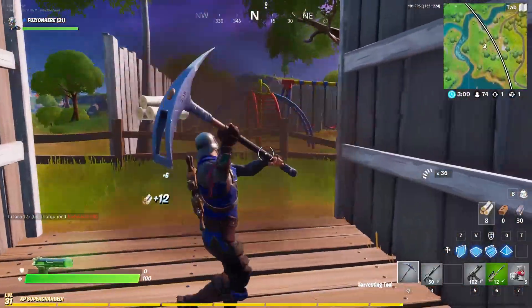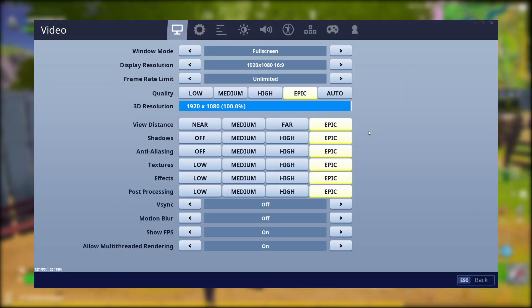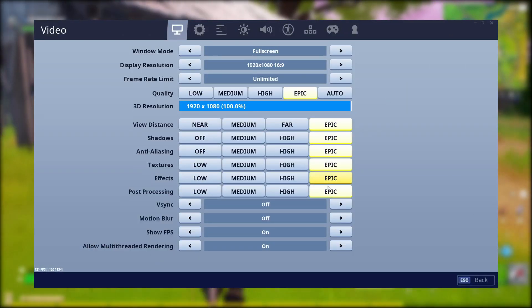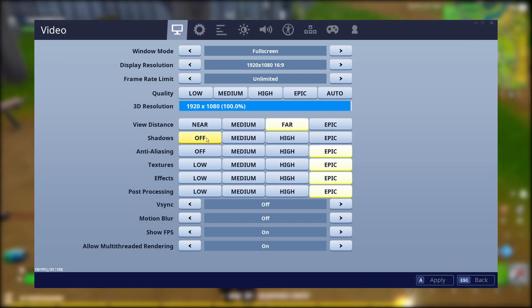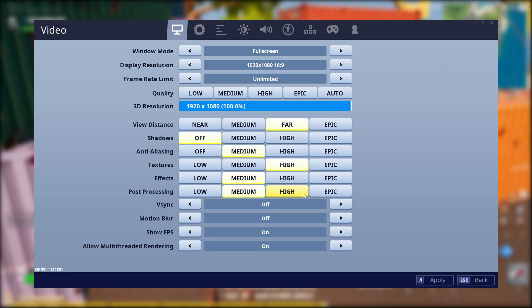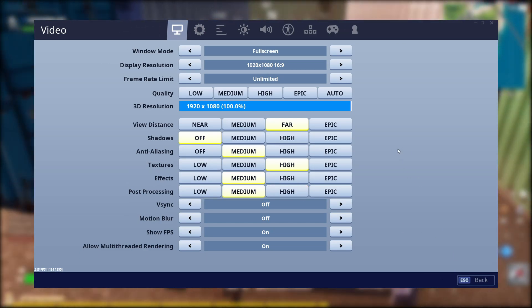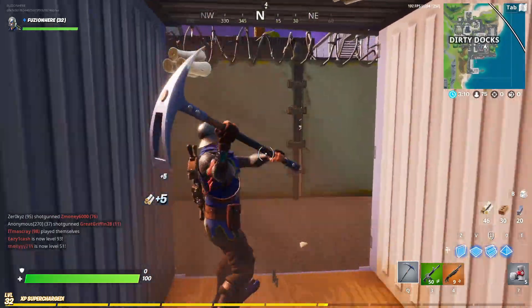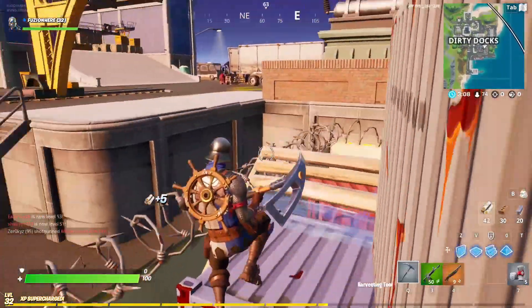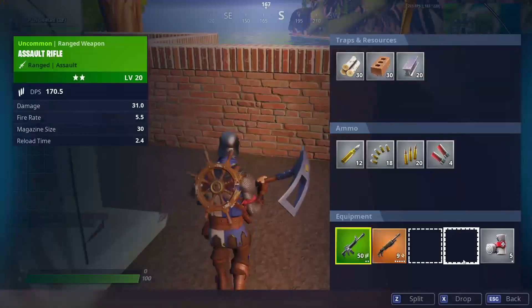Number one: customizing your in-game settings. This might be the most self-explanatory option, but if you haven't already, try adjusting your game settings. If you're playing on all Epic and you're lagging, try going down some settings. For a mid-tier graphics card, I recommend textures high, effects medium, anti-aliasing medium, shadows off, post-processing medium — and you can even turn some of those completely off.